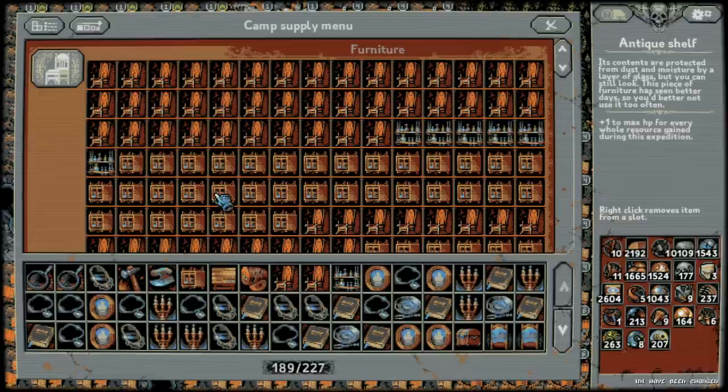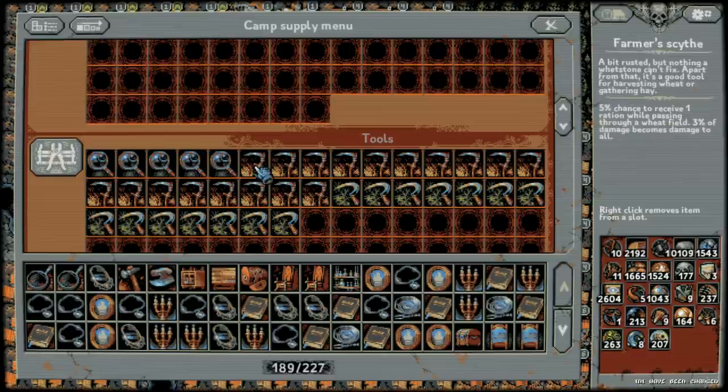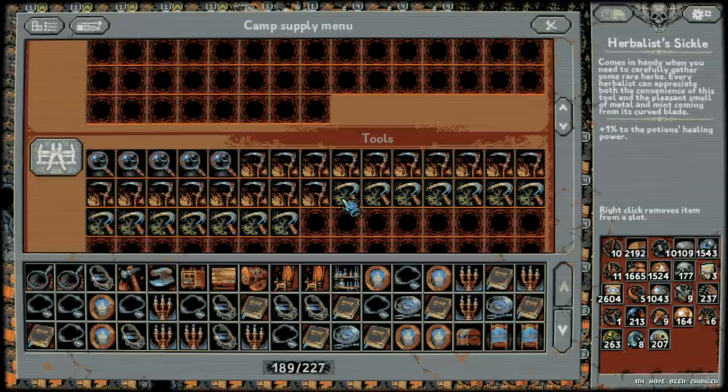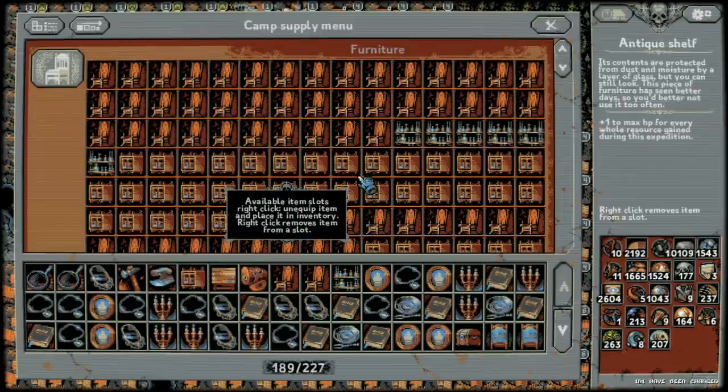As a warrior you want count's chairs, and also farmer's scythes — farmer's scythes give three percent of your damage as additional damage to all enemies. So if you do 100 damage and have 30 of these, you'll do 90 damage to everyone else in addition. These things are insane. Another handy item is plus one percent potion healing power — throw on some of those too, maybe 5 to 15 slots worth.